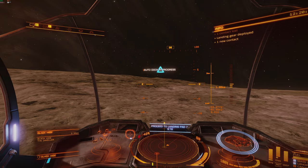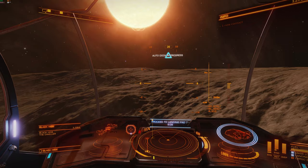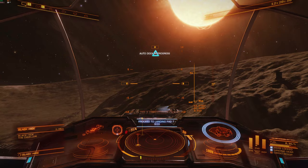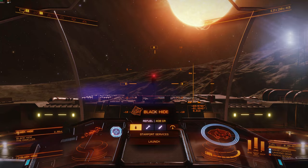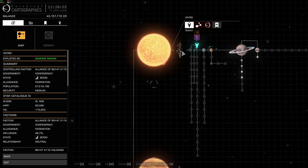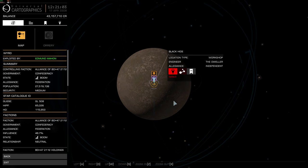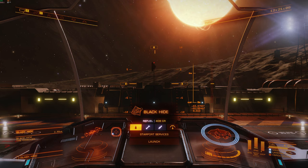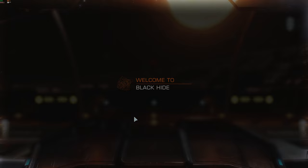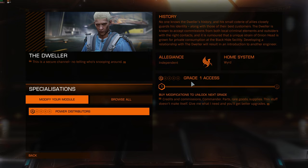Here we are — the actual station is called Black Hyde. It's Black Hyde in the Weird system, and this is where the Dweller lives. We're just coming in to land. Before we go further, I'll show you on the System Map for the Weird system — the planet you want is Weird A2. Click on that, go to the Planetary Map, and here we are — Black Hyde. That's where the Dweller lives. Just select that when you get to the system and fly there. Now let's refuel, go into Starport Services, and all you have to do is go to his engineer workshop, Donate, and give him half a million credits. He likes his money. Job done — it's as simple as that, really.